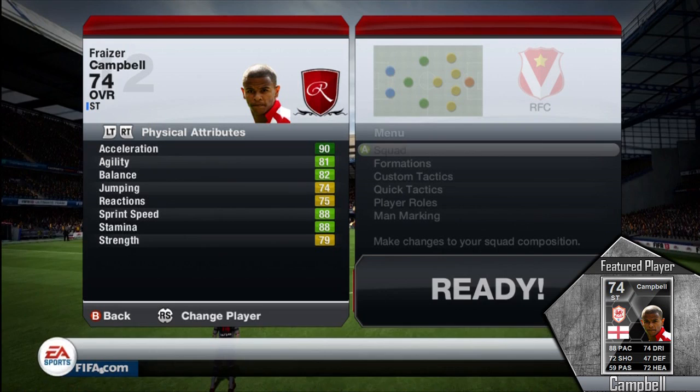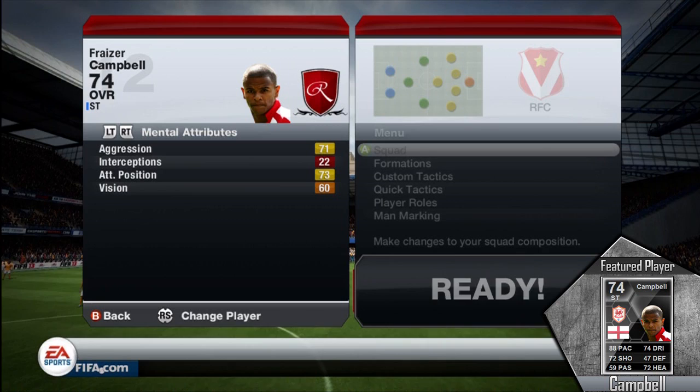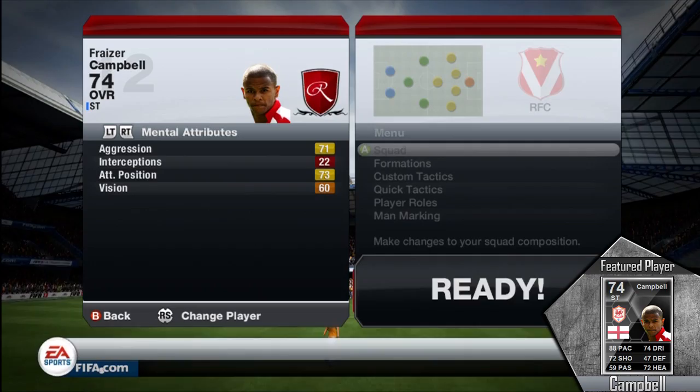90 acceleration is definitely one of the best things about Fraser Campbell — he's very pacey, with 88 pace as you saw on his face card stats. That is also one of the reasons why he is kind of expensive, because he is very fast for a silver player — probably one of the fastest English silvers, although there are a ton of them. He is one of the best silvers that the English have, but like I said he is extremely rare.